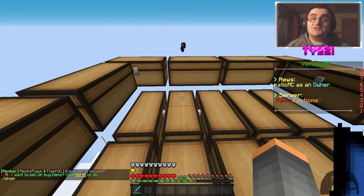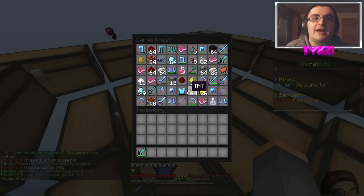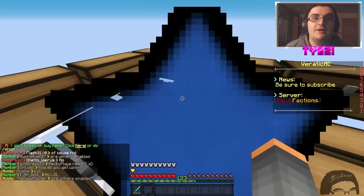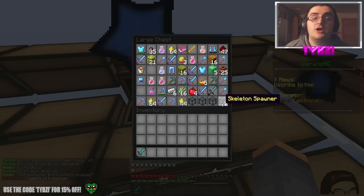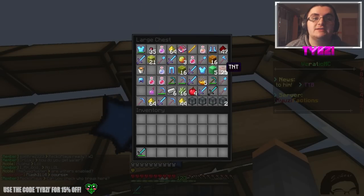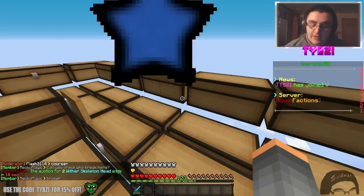All right guys, so this was an intense raid. A lot of stuff that we got. We're going to start from one and work our way down — look at all this stuff. An insane amount of potions and all kinds of stuff. Lots of armor, lots of really good armor, lots of spawners now that I can make stuff happen with, and a lot of TNT. And that's basically about it.